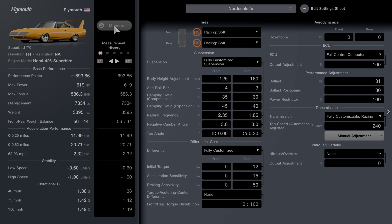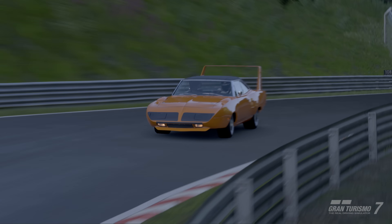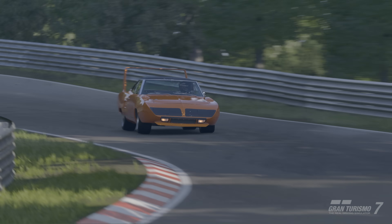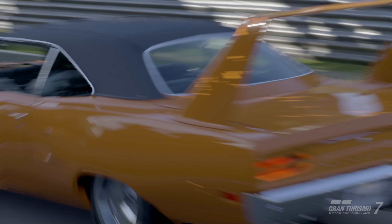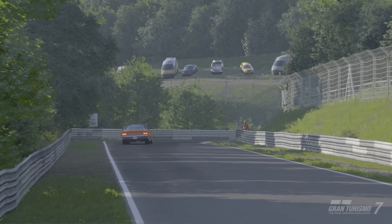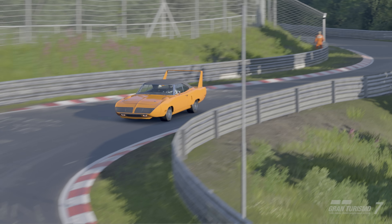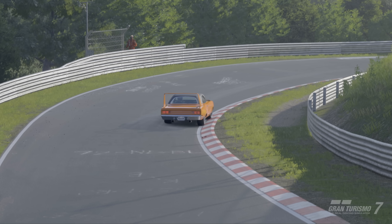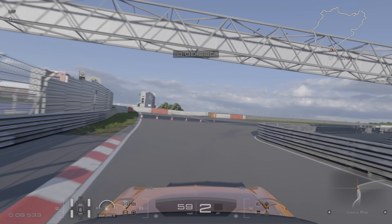I've set up the Superbird to be the same weight as the AMG, but we're down a hundred horsepower from the Black Series. To compensate for that, I've added soft racing tires, so it will completely come down to the handling of this car to make up any difference in lap time — not straight line speed. Without further ado, let's get into this lap and see if we can match one of the fastest production cars in the world.